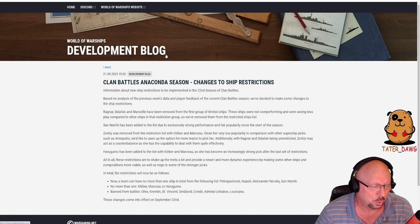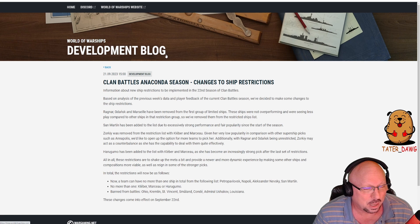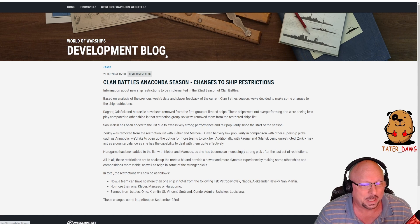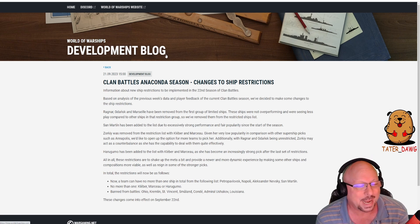Harugumo has been added to the list with Colbert and Marceau, as she has become an increasingly strong pick after the last set of restrictions. All in all, these restrictions are meant to shake up the meta a bit and provide a newer, more dynamic experience by making other ships and compositions more viable, while reining in some of the stronger picks.